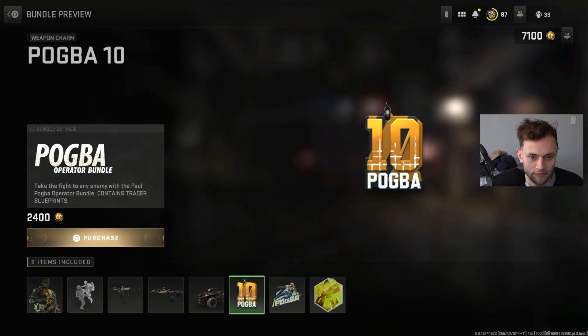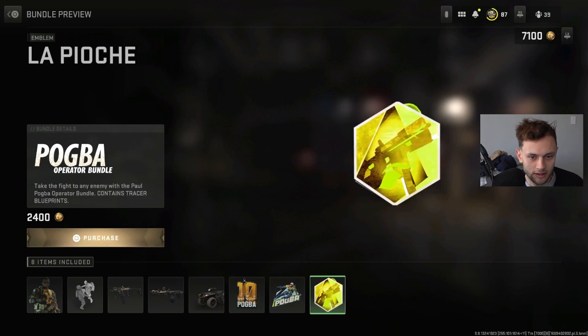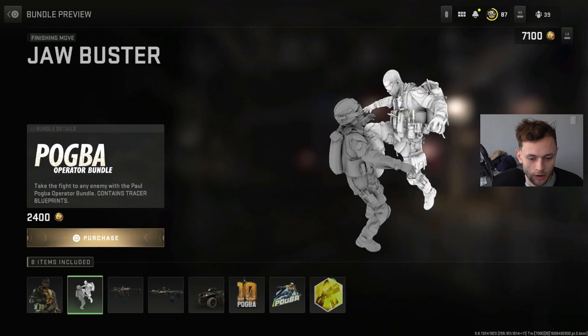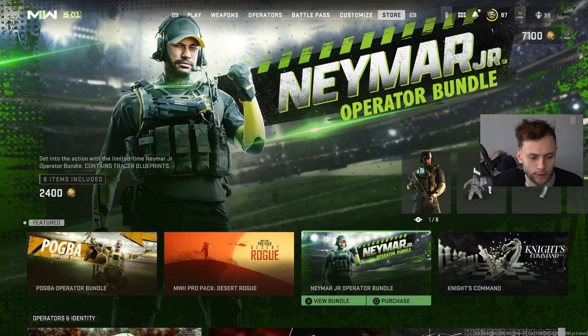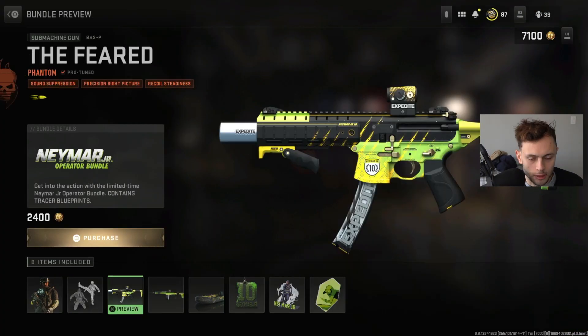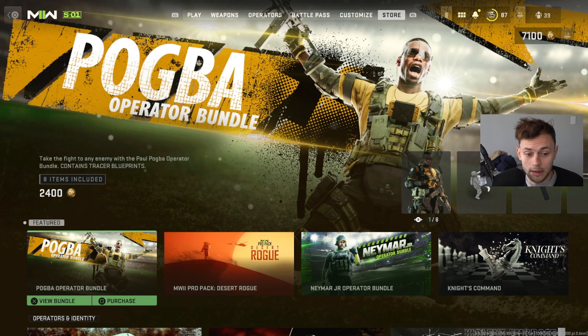We also have an Offside Ride vehicle skin, a Pogba 10 weapon charm, Pogba Slide weapon sticker, and an emblem. It's a pretty sick overall bundle. Honestly though, the Neymar Jr. bundle is better - those blueprints are a bit more interesting in my opinion. But still a solid bundle overall - let me know in the comments if you're going to be purchasing this one.